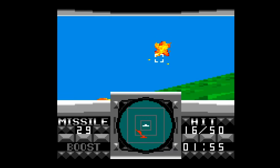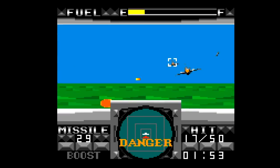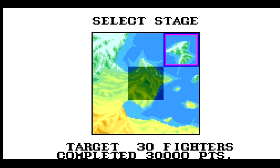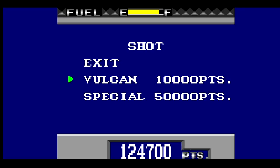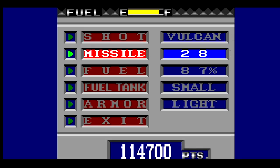Sega did make an effort to shore up G-Lock's deficiencies on Game Gear. There's a level select system that allows you to pick one of eight different missions from a grid before tackling the final battle in the center grid square, kind of like in a Mega Man game. There's also a shop system between levels in which you can exchange the points you've earned in combat for better armor, more fuel, additional weapons, and other upgrades.